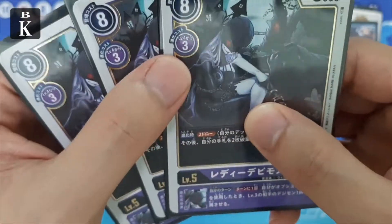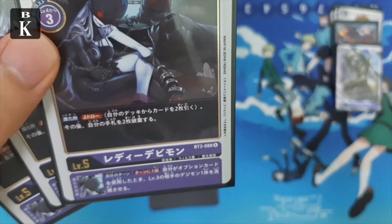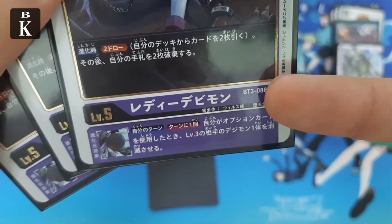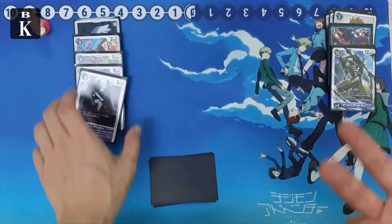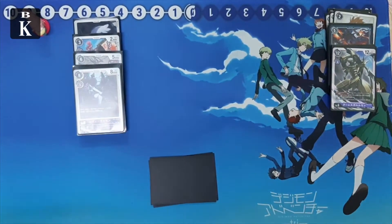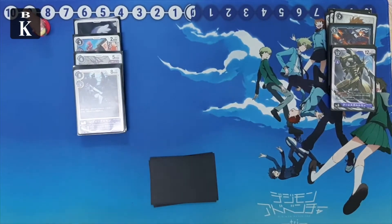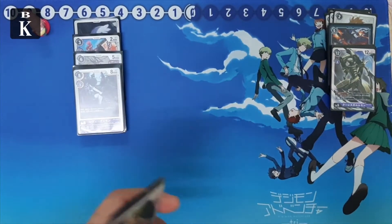Since we're playing an option-heavy deck with Lilithmon, we utilize LadyDevimon's ESS. Once per turn as an ESS, when you cast any option she will automatically delete any level three your opponent has — you want to target things like Gazimon or Terriermon, the annoying ones.